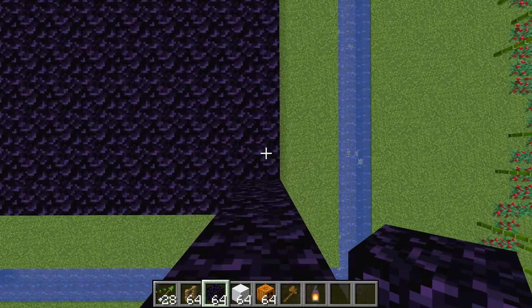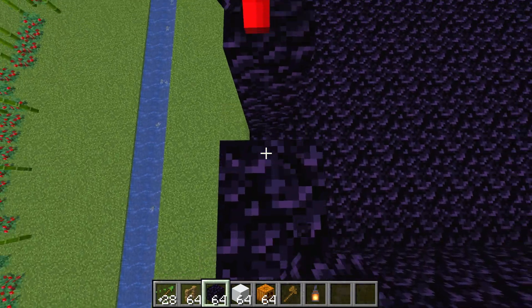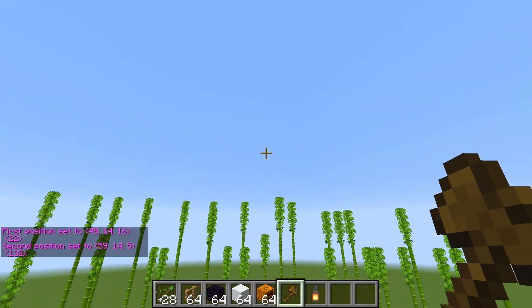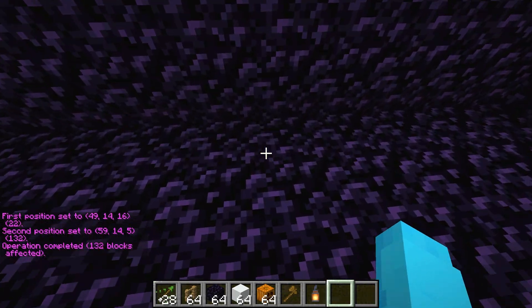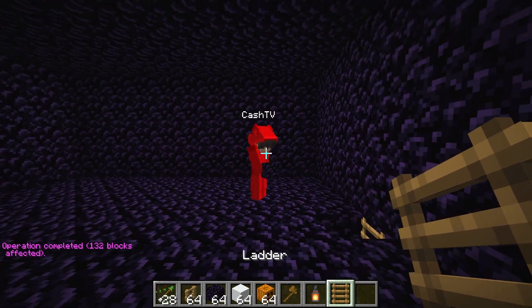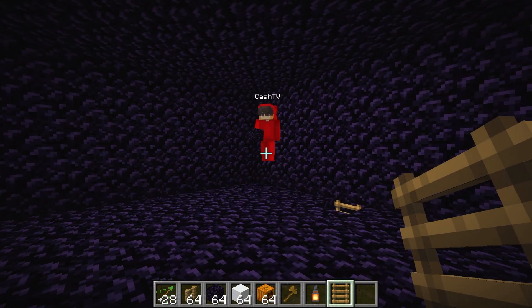Let's fill up the bottom part and build up the walls on that side. These walls are going to be so tall! We joined up nicely. Now we can use a command for our roof, then break a little part for our ladder — so now we can get up to the second floor.